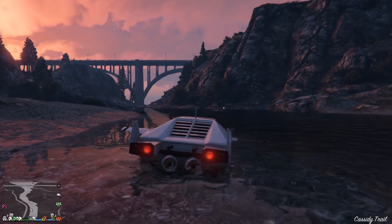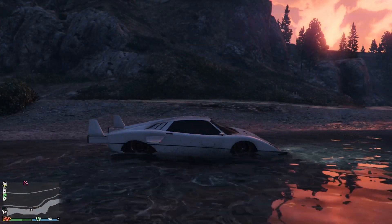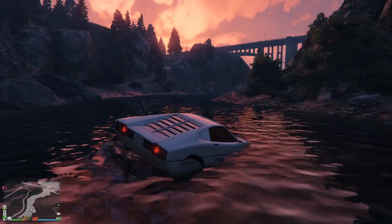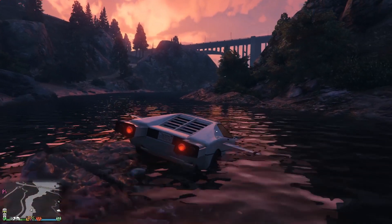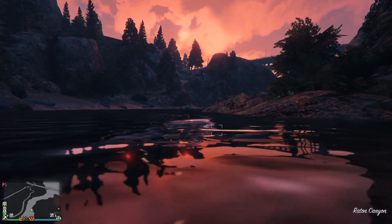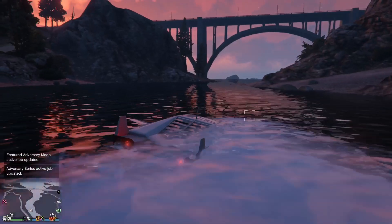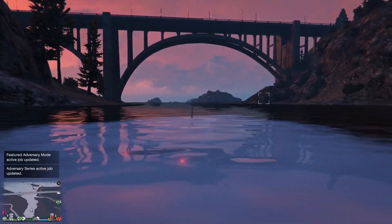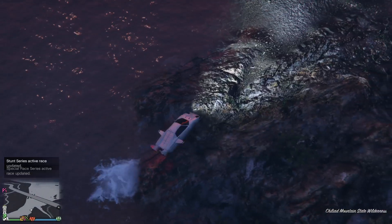We've hit the ground there — I think we have to put the wheels in. Let's go ahead and get the wheels out by pressing right on the d-pad, back into the water. Those torpedoes are effectively entirely useless. The missiles themselves are quite good — very similar to the Deluxo missiles or the Ruiner missiles; they do lock on and hit pretty much everything you fire at.